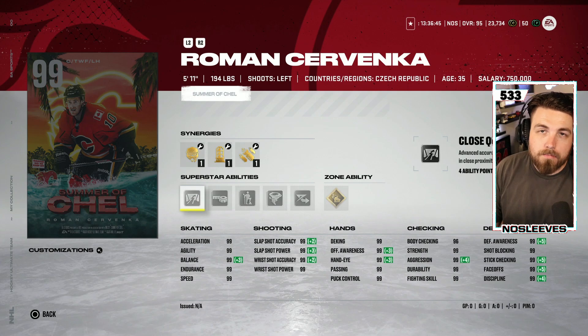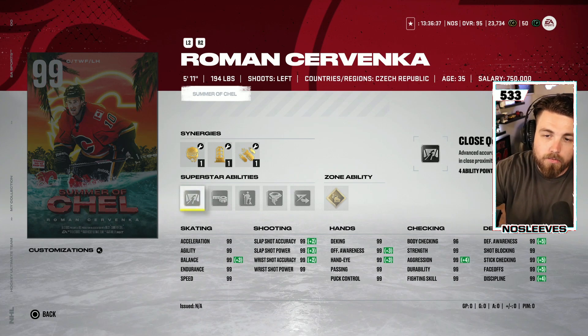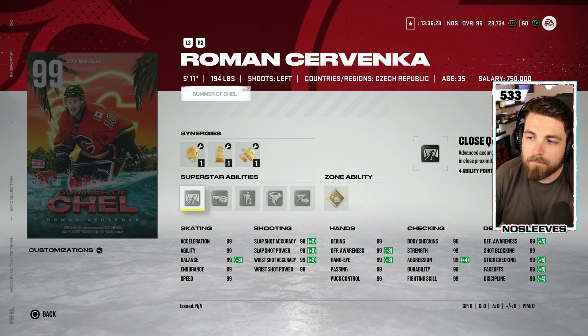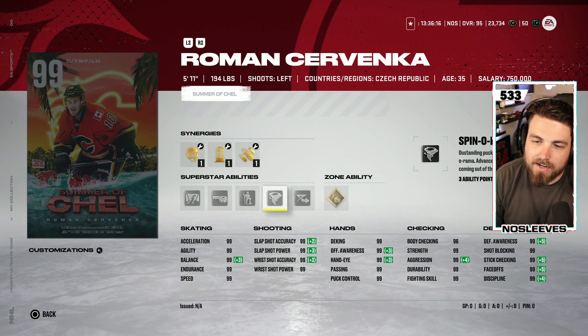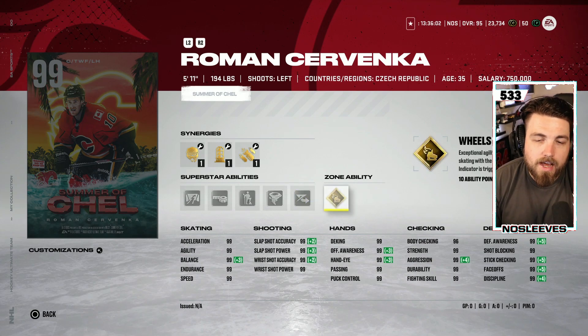If you can use the manual sauce effectively, the benefits of Tape to Tape don't really outweigh activating it. Close Quarters, however, I think does have value — it makes your player shoot faster and harder out of a bad animation above the face-off dots. You'll see the puck on its side like a knuckle puck and an awkward stick animation — that's Close Quarters. Born Leader isn't that important at this stage; Spinorama shows no evidence of benefiting cards already at 99 deking and puck control.